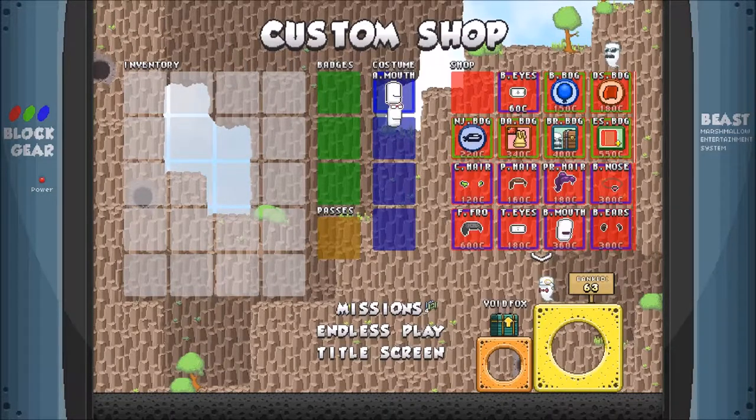We have those in our inventory, so we'll place those here — and now we're like a nerd marshmallow. Isn't that great? God, this game is so good.